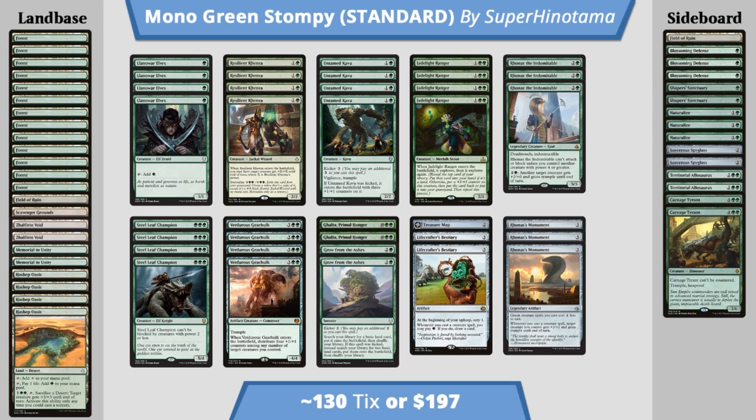Overall, this deck has the ability to be super powerful and explosive. Turn one Llanowar Elves, turn two into a Jadelight Ranger, Rhonas, or Steel Leaf Champion. Turn three into either Rhonas, Steel Leaf Champion, or maybe even a kicked Kavu if we have another elf on the battlefield. It just has the ability to go off and be explosive turn over turn until your opponent is basically dead. Rhonas's Monument being in there hopefully makes all of our two and three-mana cost creatures even cheaper. This deck is ridiculous and can close out a match insanely quickly.